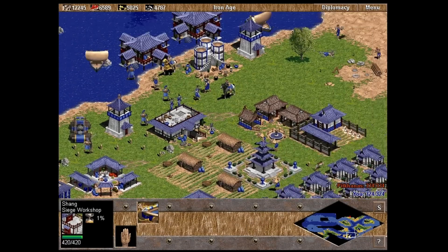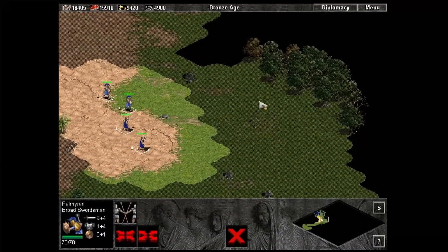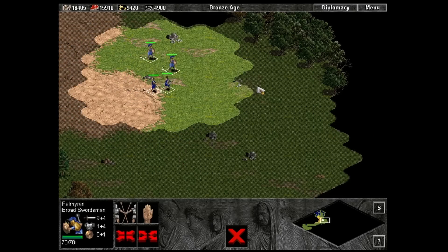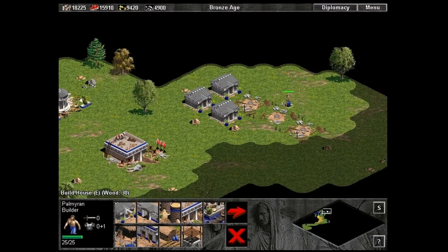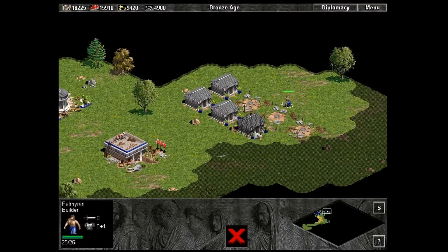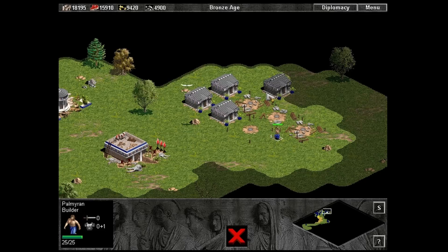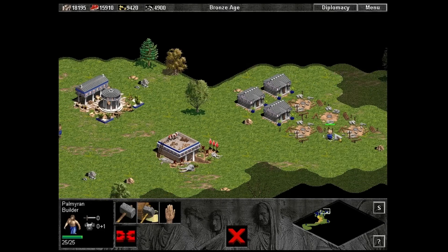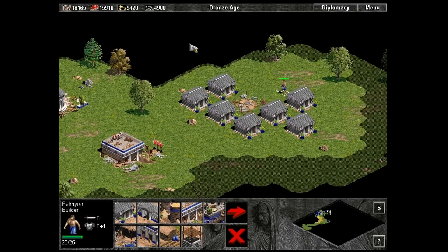Unit queuing was not present until the expansion, which eased some manual tasks. The multitask command from Total Annihilation is present, though not nearly as effective — once you issue multi-commands, you cannot go back to see what is still queued. When you command a villager that is already building to construct something new, he will stop the current building and start on the new one rather than adding it to his queue, though he will eventually finish unconstructed buildings nearby.